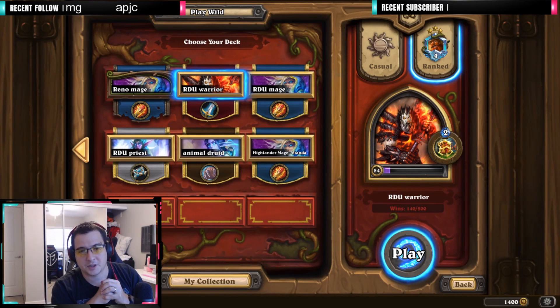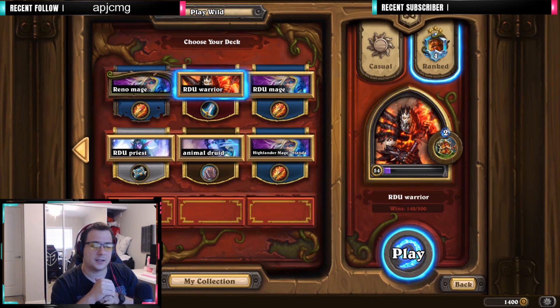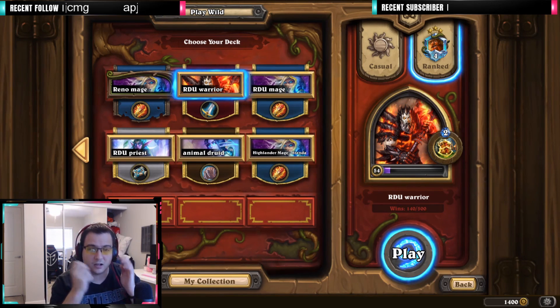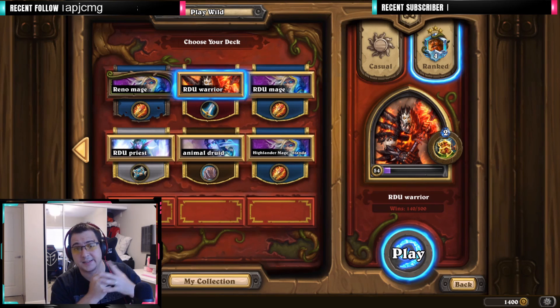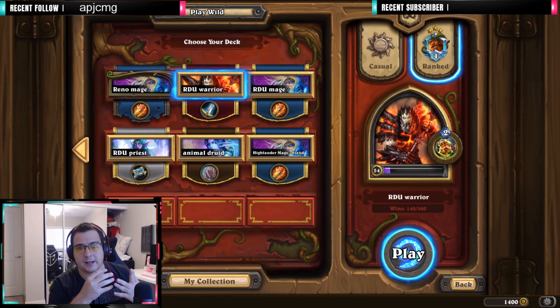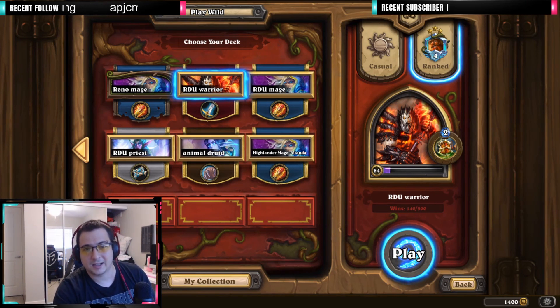Hey guys, welcome to my YouTube channel. I just posted a video about the top four decks for standard post-nerf in Scholomance Academy, and I'd like to show you how to mulligan and how to play every single one of them. The first one I'm going to play is RDU's Bomb Warrior, which I think is a deck that can basically beat anything on the ladder right now. Please enjoy the video and the gameplay — like and subscribe if you do. You can find the deck code in my Discord.